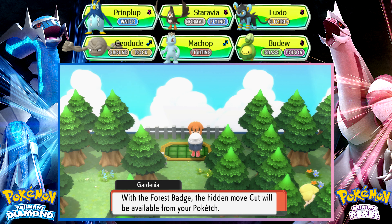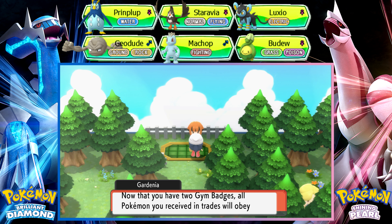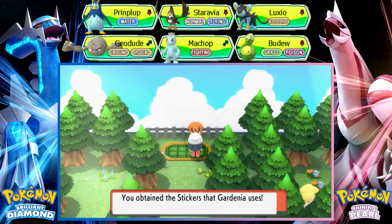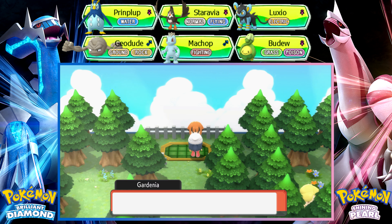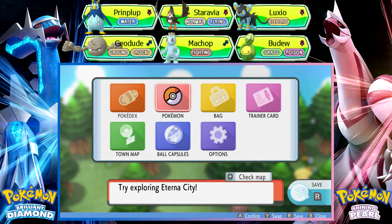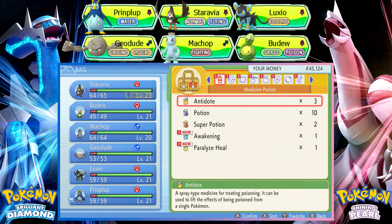With the Forest Badge, the HM move Cut will be available on your Pokétch. She also gives something else — oh right, the Pokéball stickers. This TM is Grass Knot — damages based on the opposing Pokémon's weight. I don't think I can teach that to any of my Pokémon right now.